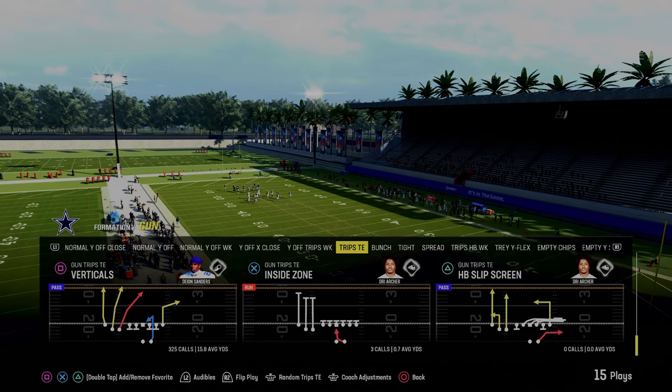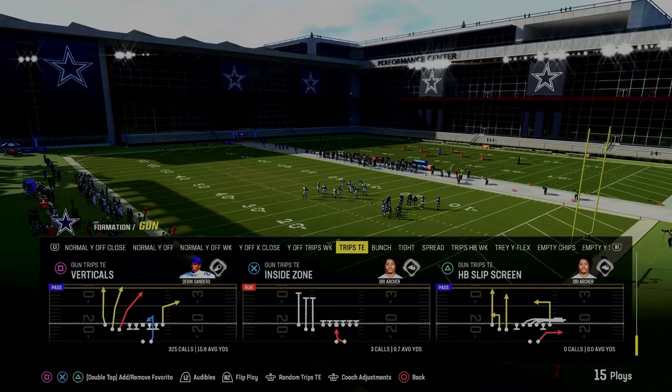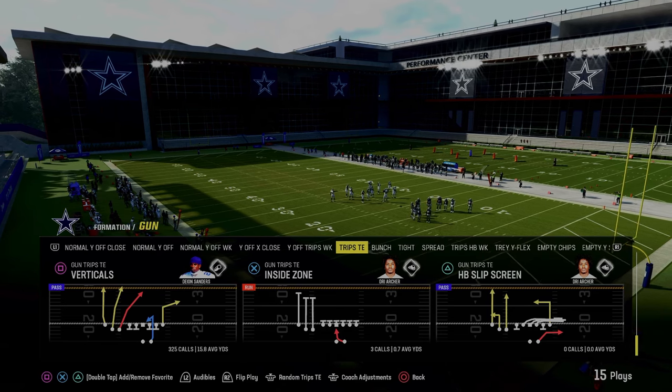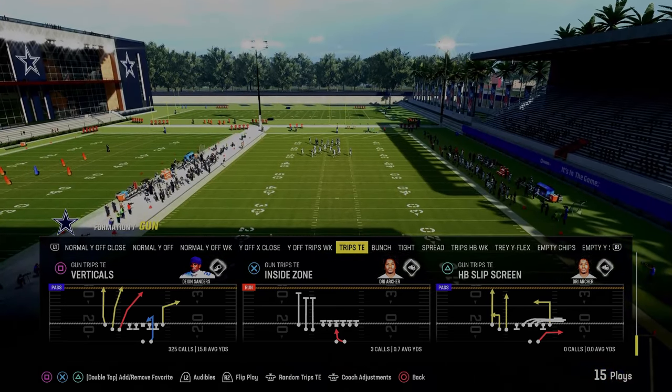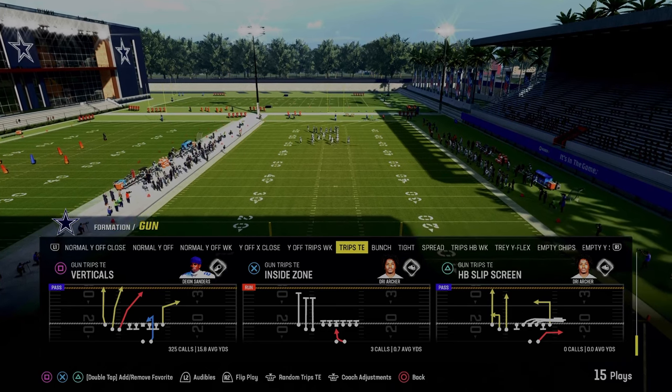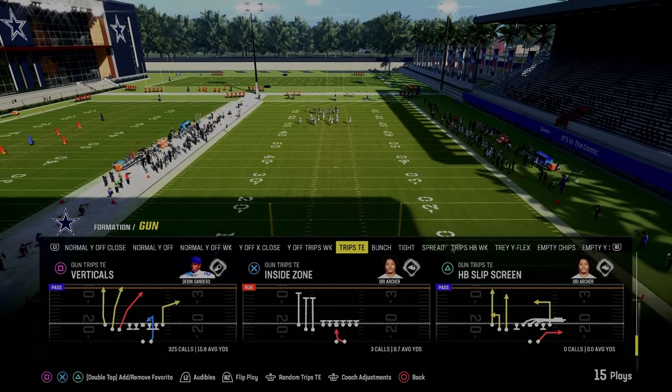The last play is Verticals on a Trips Side In. You can find this in pretty much any trips side in formation — very effective. The main thing you're looking for is the routes on the left. If you have a tight end apprentice, you can put the tight end apprentice corner up there as well. This play is absolutely incredible and unbelievably effective.